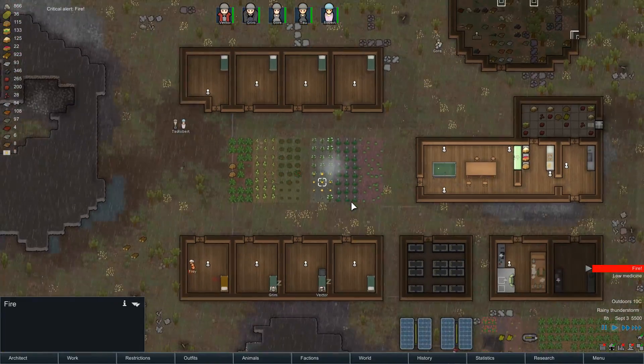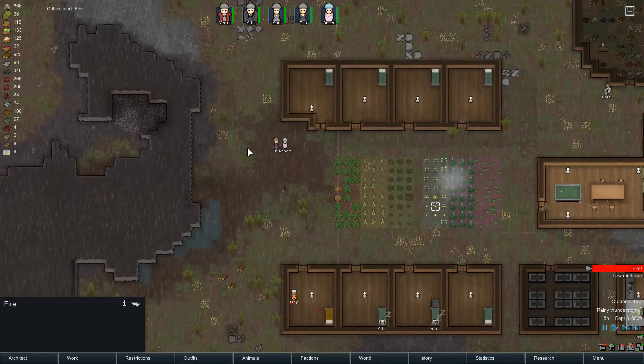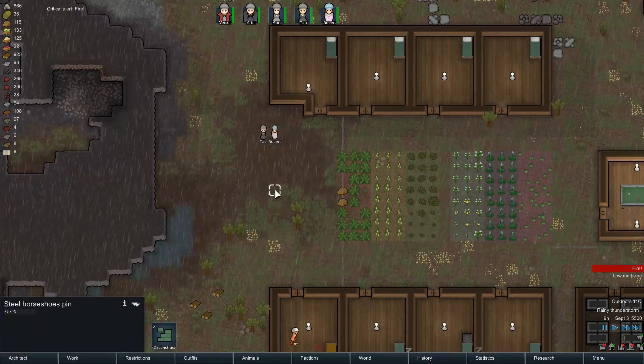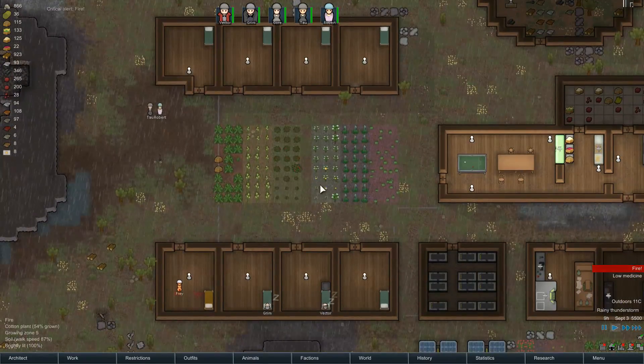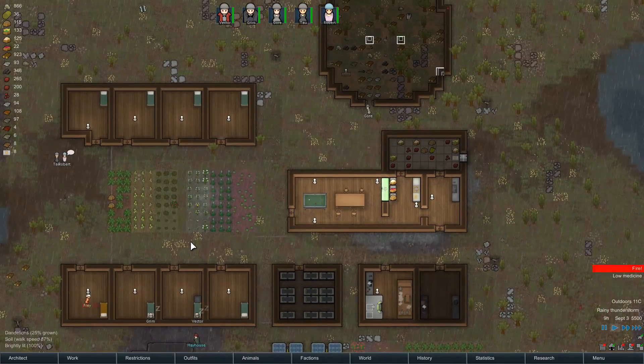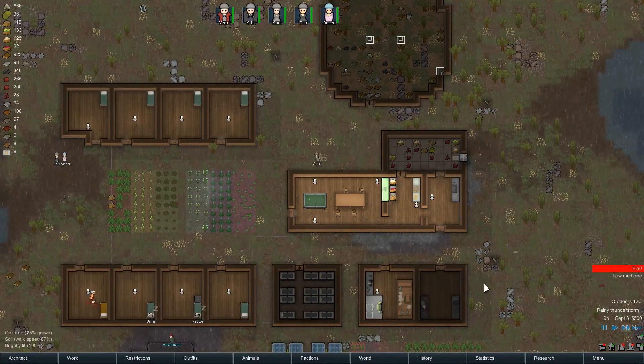Fire, right in the middle of our farm. What are you doing, Tau and Robert? Playing horseshoes out in the rain. Alright, that fire should be okay. Let's speed up a bit.